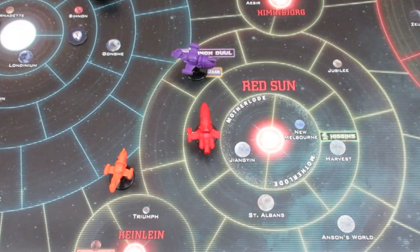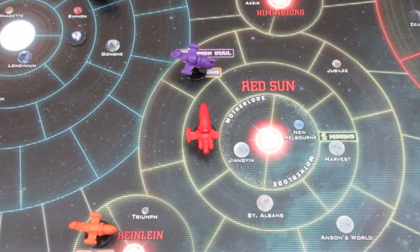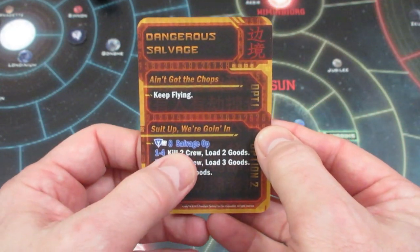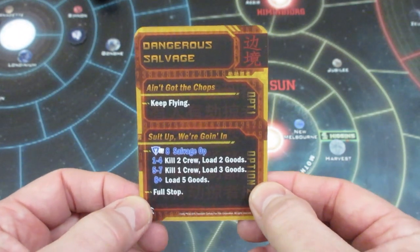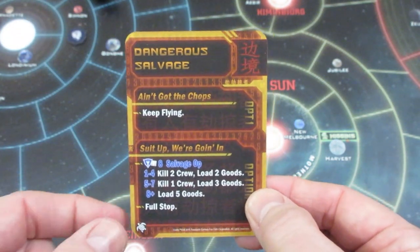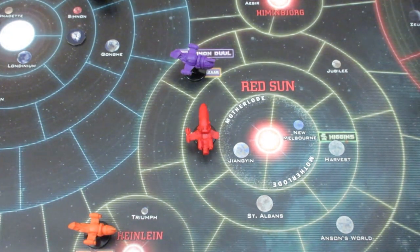Final move — we do get to Silverhold! It's our final destination for this turn. The last border space card is a dangerous salvage op: kill two crew, load two goods; kill a crew, load three goods; or 8+ load five goods. We have five mechanic skill so we'd need to roll 3+, but we don't want to risk killing any crew right now. We ain't got the chops, so we just keep flying and finish at Silverhold — that's the end of our turn.